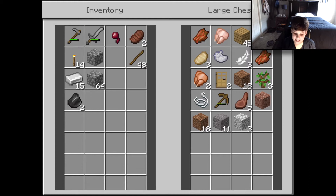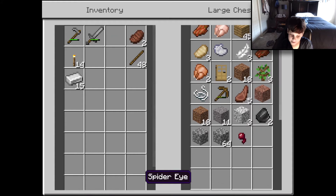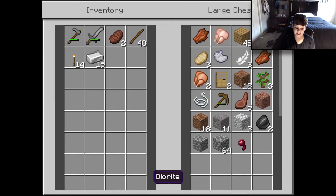We need a better house, guys, because we don't want to live in this little wooden box anymore. It's annoying, it's just not fun. It's just this tiny box and we've already done two episodes in this wooden box. We need to get rid of it and get an actual house.